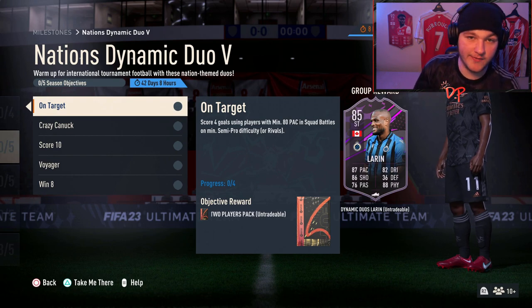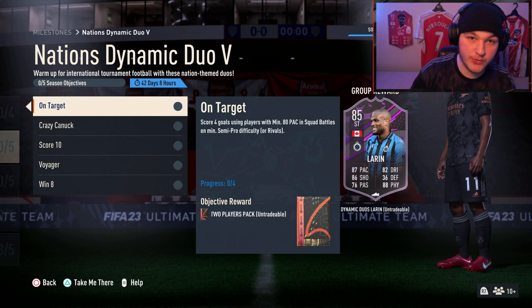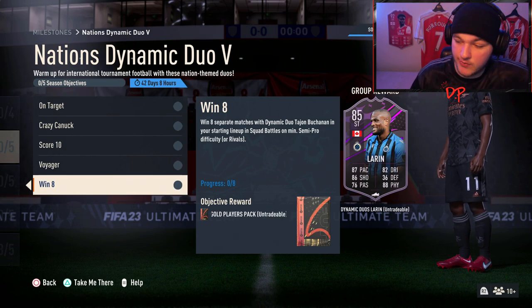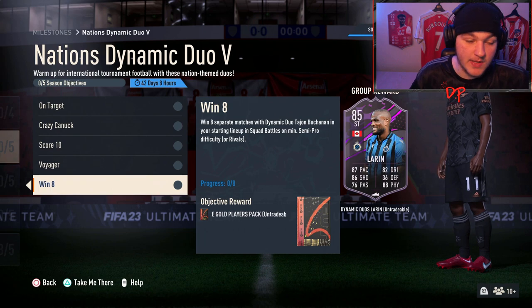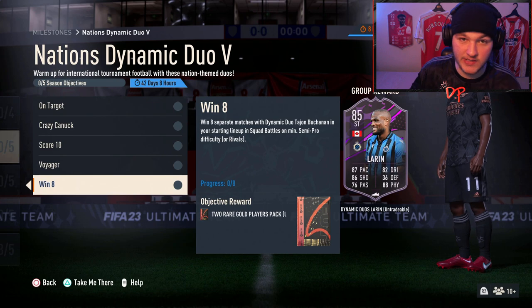Remember to keep refreshing every 10 to 15 minutes and choose the worst team to play on semi-pro. Play the worst team, refresh, play the worst team, refresh — you'd rather win 10-0 than have to sweat. Chuck a film on; it'll take you eight games, about 15 minutes a match. If you double up on all of them that's eight games and six 85-rated cards. That's maybe an hour and a half to two hours total. Very simple — let me know if you guys are completing these or have any questions, and I'll see you in the next one.